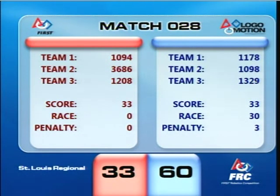There's the score for match 28. For the Red Alliance, a score of 33. And for the Blue Alliance, a score of 33, plus their race total of 30. They did have a penalty, however, so their total comes to 60.